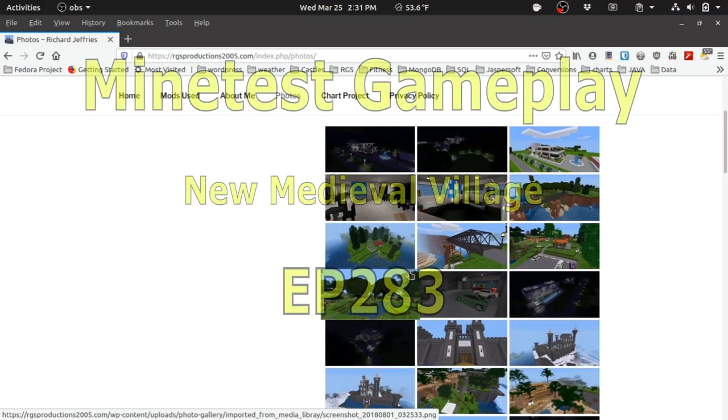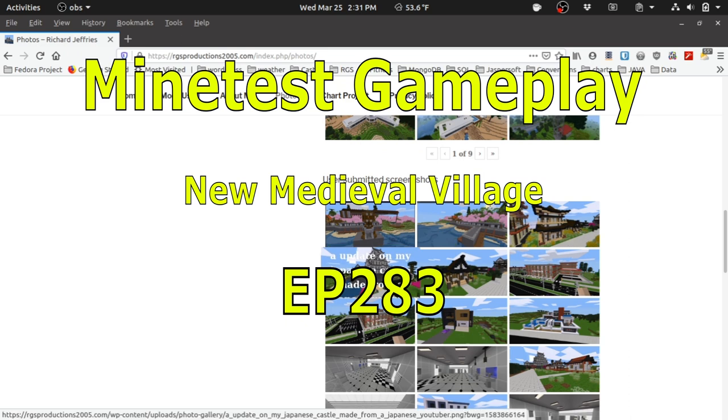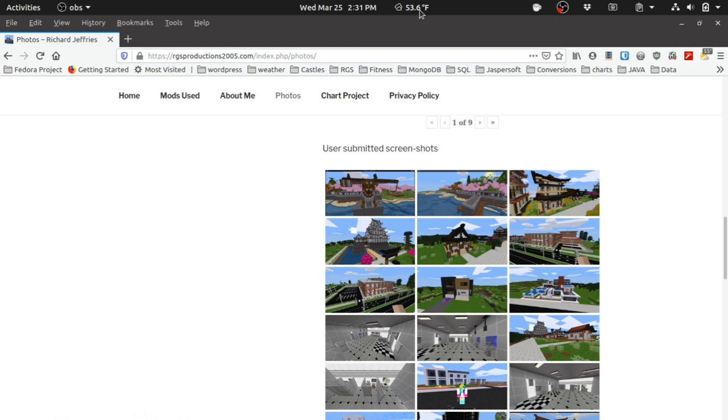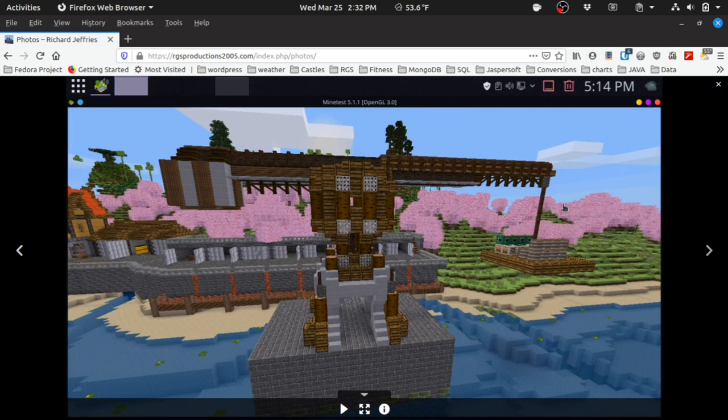Welcome back to another exciting episode of Mind Test gameplay. It is 53 degrees in Chicago. We're going to get right into it — we have a picture here from George, it's a crane on the dock. That's a big crane, got a lot of stuff there. Very cool, thank you for sending that in.